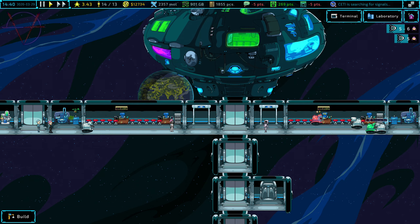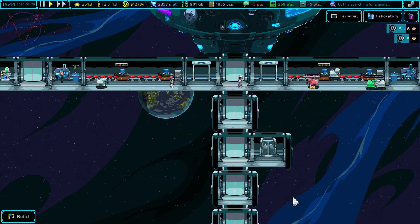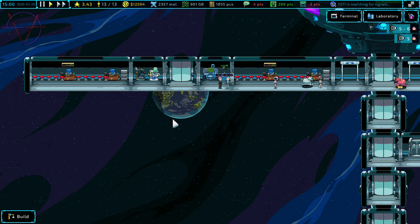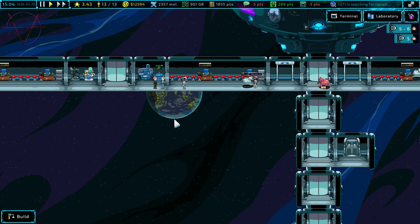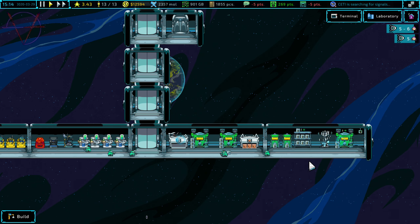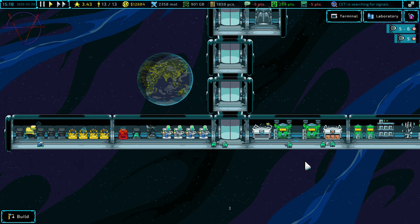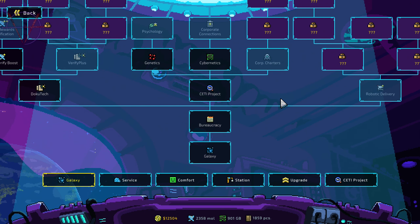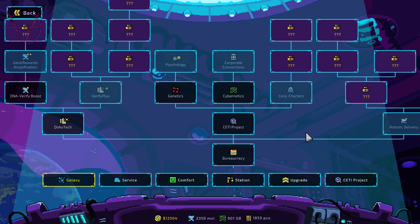Hey everyone, I'm Marty, welcome back to Galaxy Pass Station. I would like to build the second floor, which will have entertainment, relaxation, and catering areas. Also I would like to do something with the service floor — it's cluttered and I think I have an idea what to do. Of course we are going to be researching new stuff.